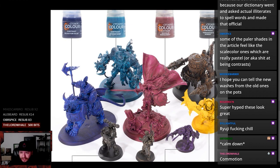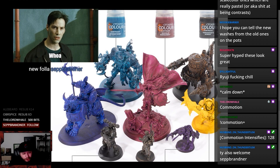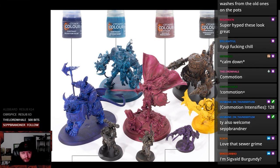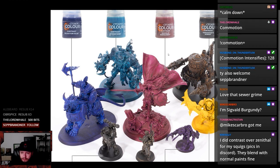And then Sigvald Burgundy — God damn. Sexual Tyrannosaurus color. Sigvald Burgundy. It's weird because I don't know that Sigvald has any burgundy on him. I thought his color scheme was like gold, purple, and white — like royal stuff. And then Stormfiend. That is kind of the color that they're known for.